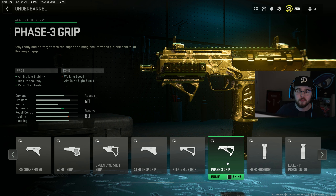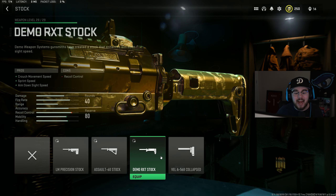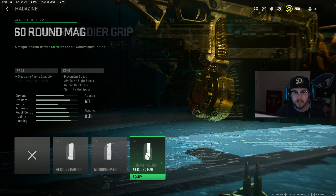For the laser I have the VLK LZR 7MW giving you more ADS speed, aiming stability, and sprint-to-fire speed. For the stock I have the Demo RXT stock giving you ADS speed, sprint-to-fire speed, and crouch movement speed — making you way faster. For the mag I went with the 50-round mag, which is the perfect amount of ammo while still holding mobility compared to the 60-round drum.